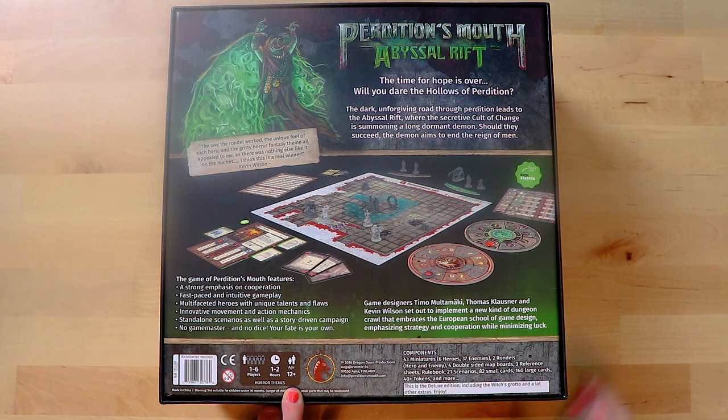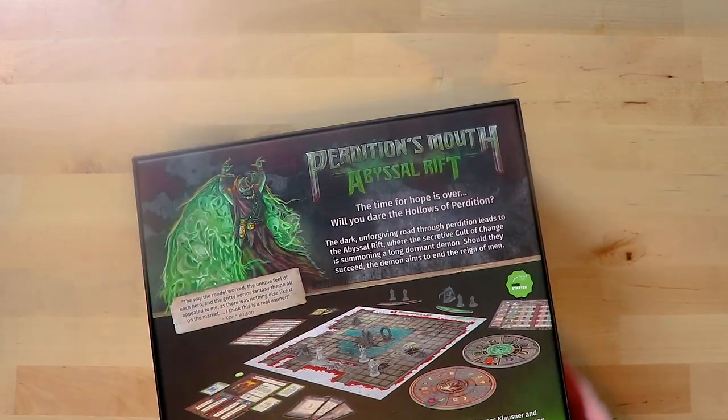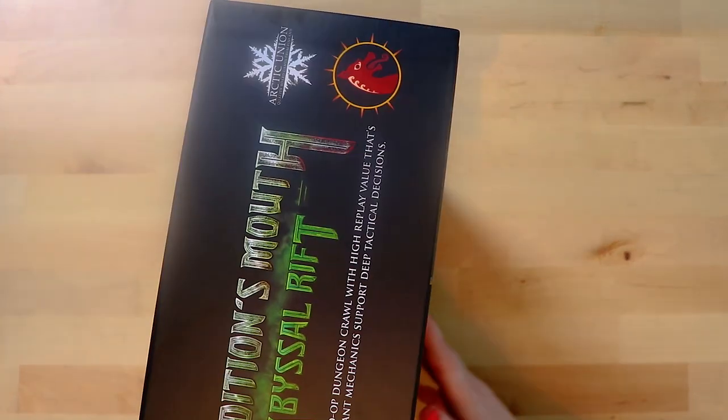Double-sided maps. So this is the deluxe edition including the Witch's Grotto and a lot of other extras — enjoy! What a great way to start the day — to have something like this turn up at your door. It's beautiful and it's huge. All right, let's see what's actually inside it.